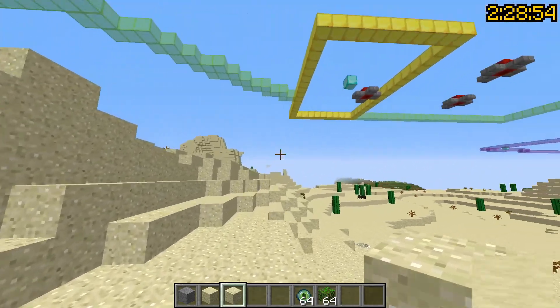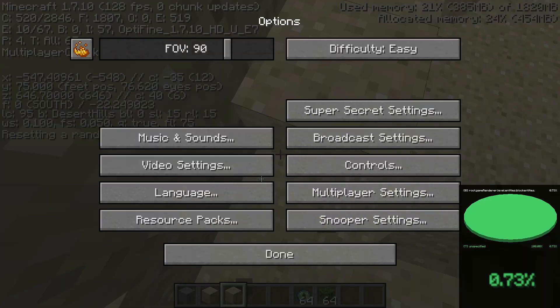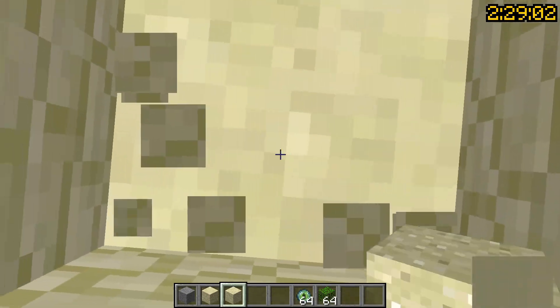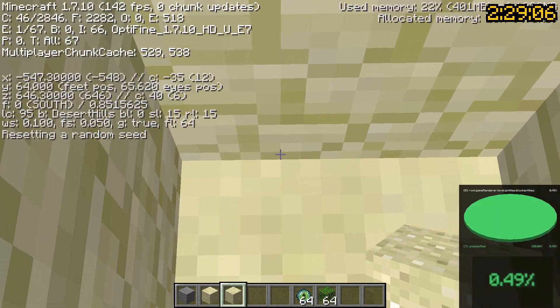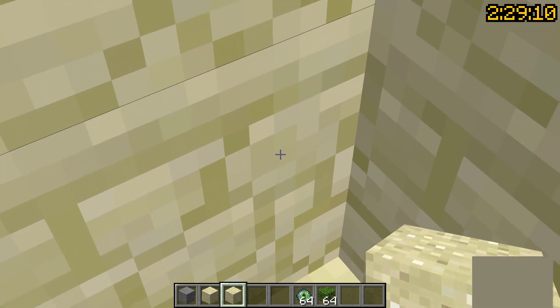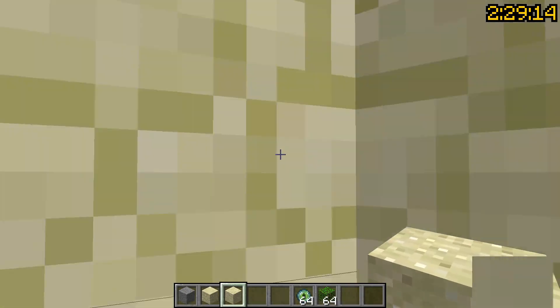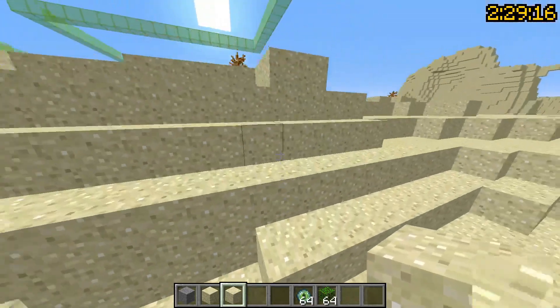Something else you can do is lower your FOV to double check that you're hitting the stronghold. So if I do 30 FOV and dig down, and I notice that at some point the spike disappears, that means I missed. You can look up and look around to see where the spike is — if I notice it's more this way, I'll adjust to dig down there. Obviously you want to hit the stronghold to begin with, but this is just a good way to double check.